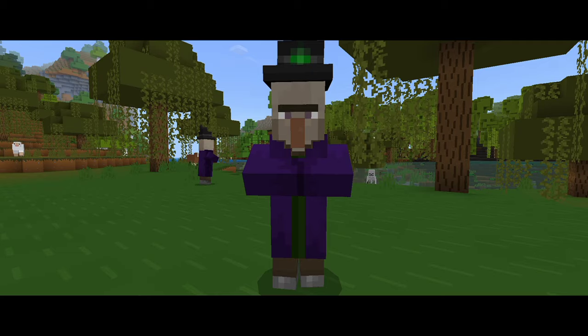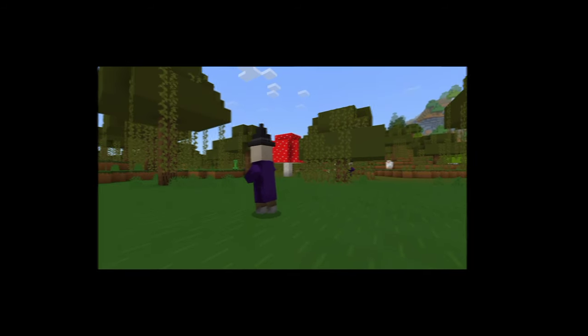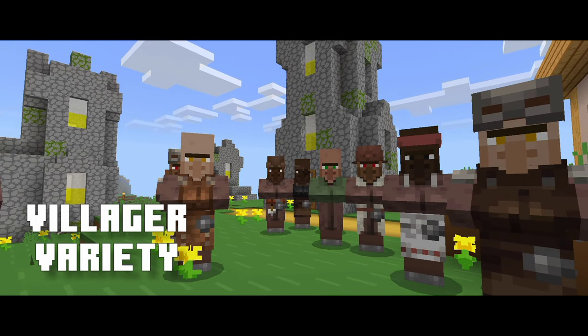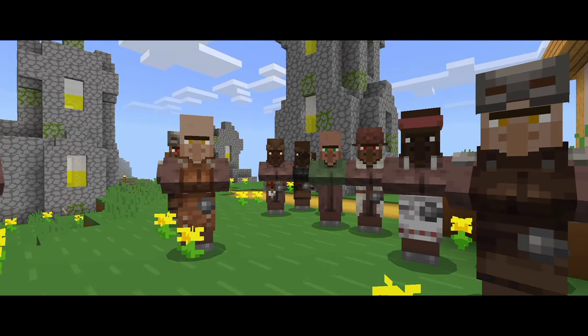For example, the zombie is an actual zombie now and the witch is well, a witch. As you've seen the new skins roll out in the Minecraft updates, Villager Variety adds new textures for the villagers so that there's diversity in their appearance.